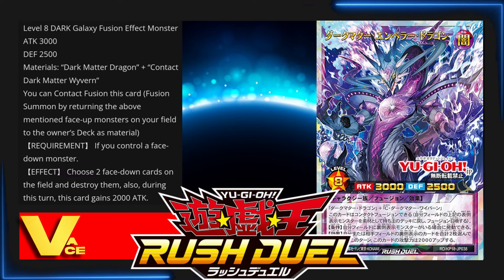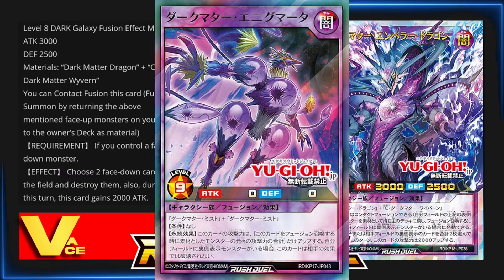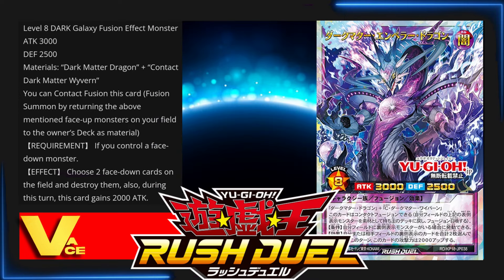This kind of effect also makes Ryozai one of the most important cards in the game. Use cards like Enigmata to beat over Ryozai before going into your Dark Matter Emperor Dragon, or even before trying to use your Dark Matter Dragon's effect, because Ryozai protects against both of them.